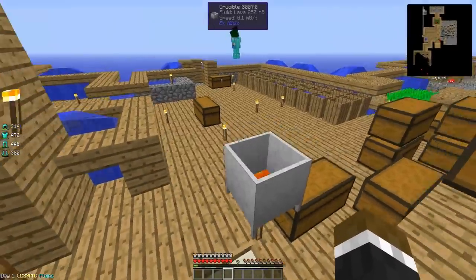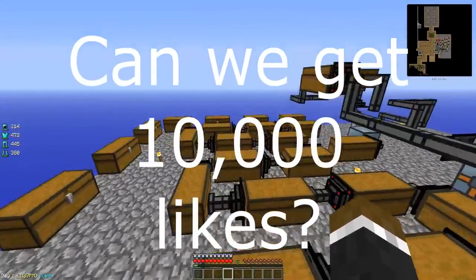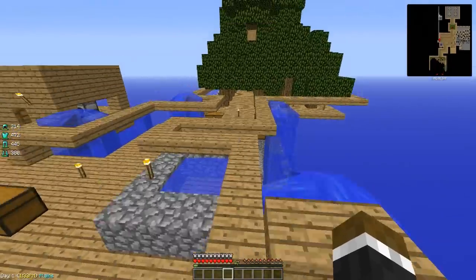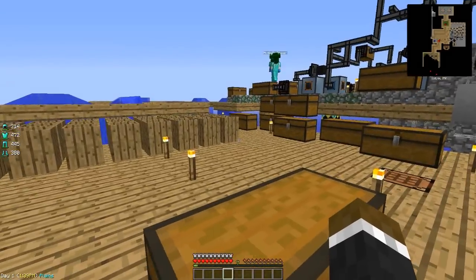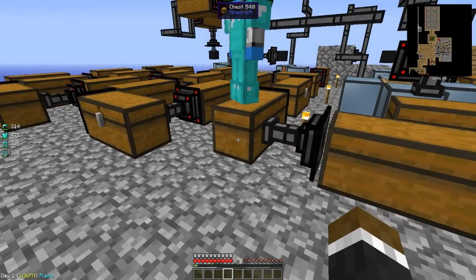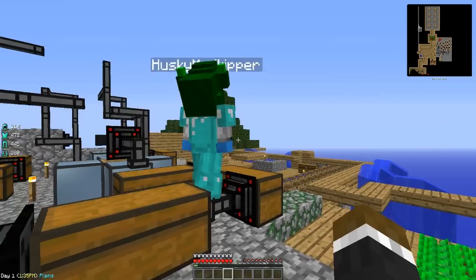For those of you who don't know, one thing we're trying to do this episode — we've been talking about it in some previous episodes — is setting up what's called an ME system, or AE system. Which is basically a computer to store all of our items, because if we look over here, we have these chests that I've set up filled to the brim. We have like a million chests, roughly, give or take 900-something thousand.